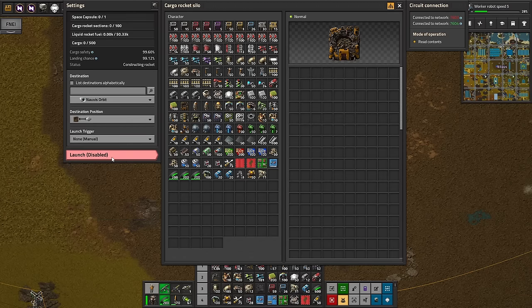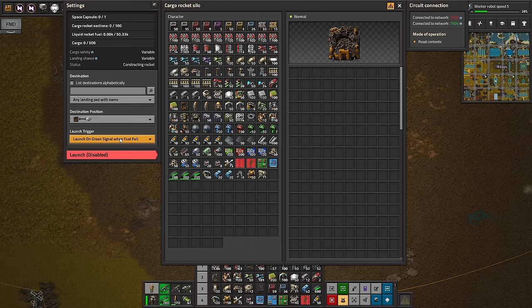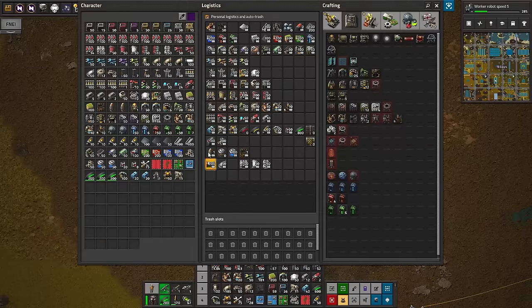These are already done. The destination should be any landing pad with this name — not just Novas orbit specifically. We'll have a trigger set to launch on green signal when fuel is full, because we can't launch without enough fuel. I'll control the green signal externally. We need to figure out the conditions for the green signals — we need a number of things detected, so let's get some decider combinators and get power into this location.